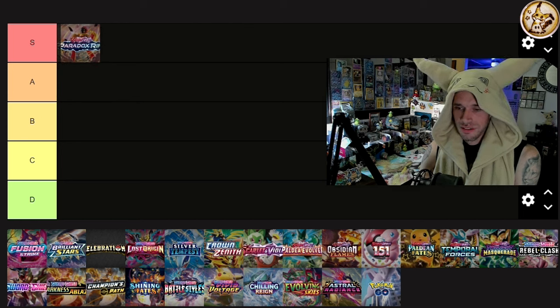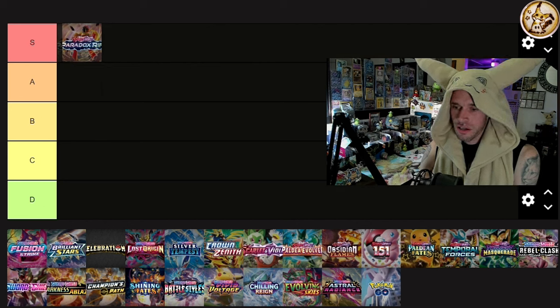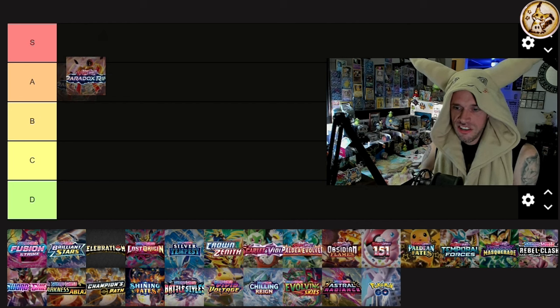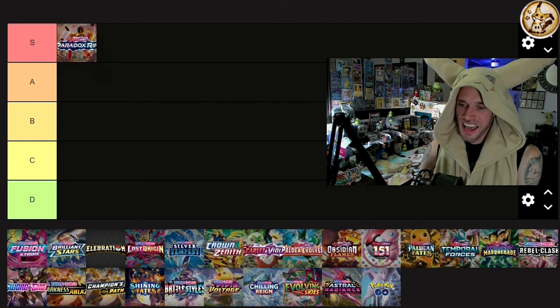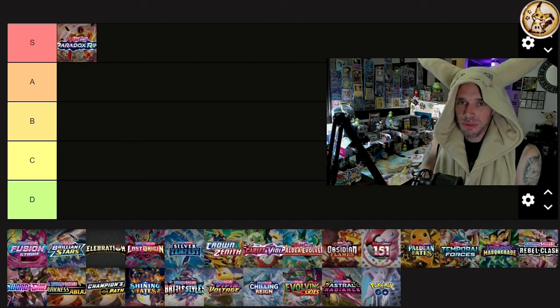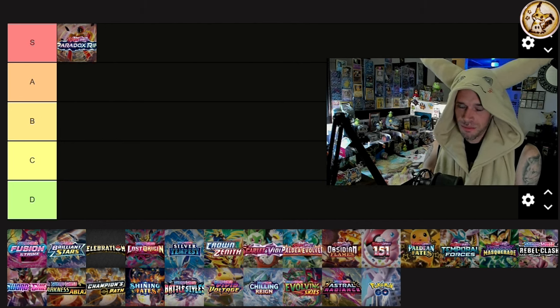Roaring Moon's up big. And Groudon — not 'Grudon,' I read the comments, I know it's Groudon — Kyogre, Arceus. You know what? S tier, baby. Starting off strong. I love Paradox Rift. Altaria is up, everything in Paradox Rift is up. Iron Hands got the gold card, Iron Hands killing it in the TCG.